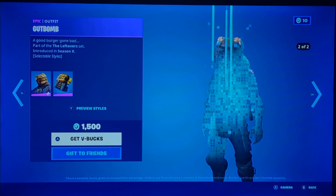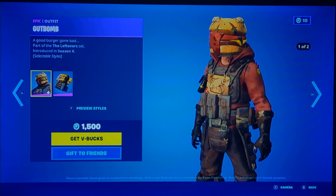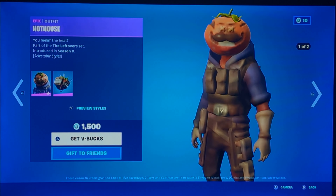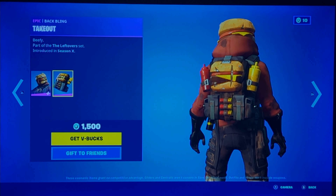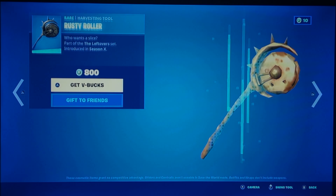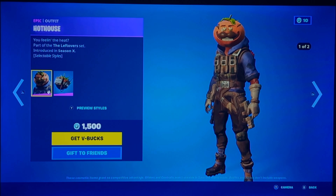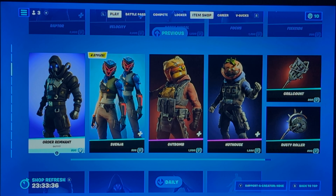Gut Bomb is back. It's alright personally — one of the more interesting skins because it's a post-apocalyptic Durr Burger and Tomato Head skin. Personally, I'd go for Durr Burger — it looks a bit better. If you wanna go for one of them, go for Gut Bomb because it's a bit better. The back bling is just a tomato with C4s on it, and even though they both have the same glow, this one is a tiny bit better.